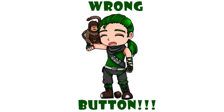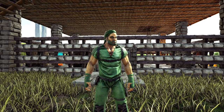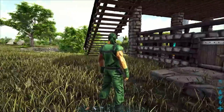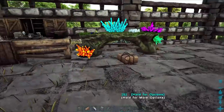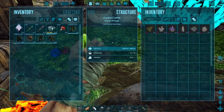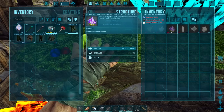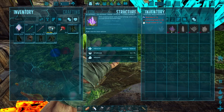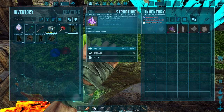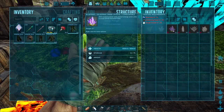Hey, how's it going everybody? Welcome back to Crystal Isles. I'm FliggerFoo, and today what I want to get done is I want to start setting my sights on getting a Crystal Wyvern, which means we need to start working on crafting some crystals. This right here is the kibble.